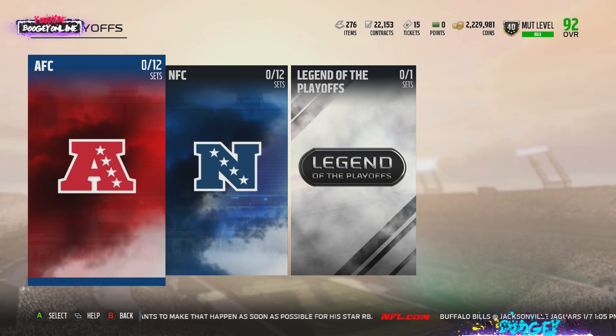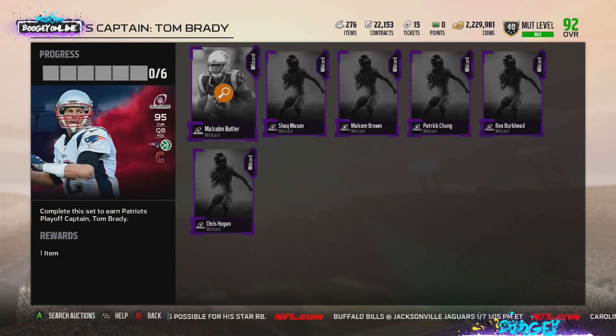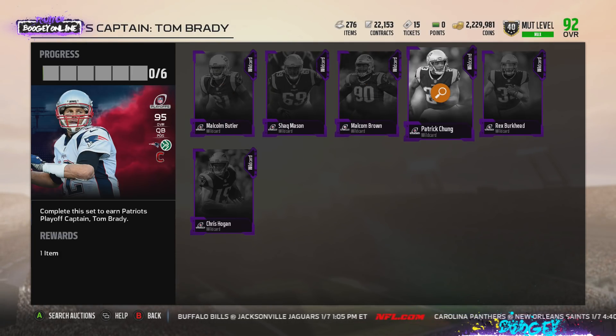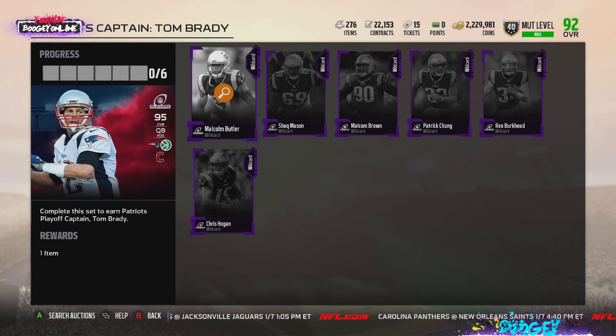Let's jump right into it. We're going to start with AFC. We have Tom Brady — Brady throws laser beams, bada bing bada boom. The Brady set, the captain, consists of Malcolm Butler, Shaq Mason, Malcolm Brown, Patrick Chung, Rex Burkhead, and Chris Hogan.